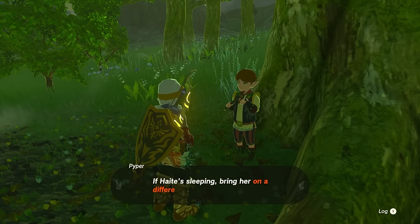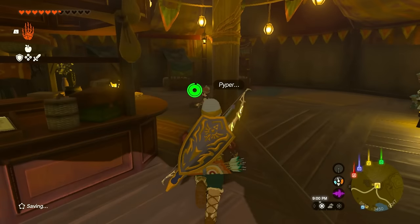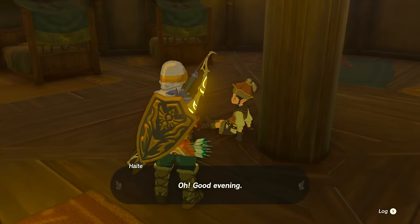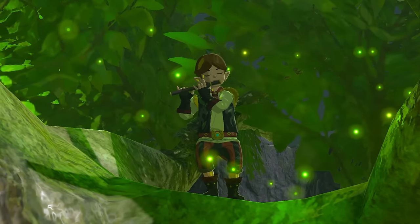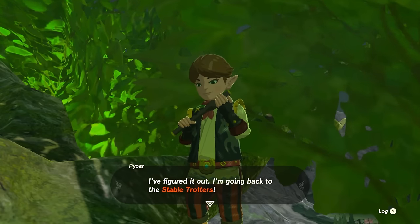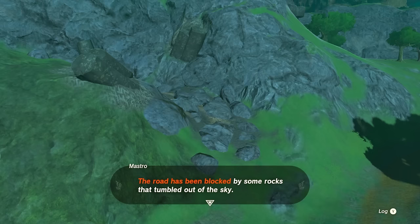Piper will then say to go and bring the same girl you talked to earlier to him. Progress the night by one more by going to the cooking pot, then you'll find her the next night awake. Bring her over to the tree where you found Piper and the cutscene will play. After this, Piper will join the band and you have to head back up to Outskirt Stable — the one by the fairy. You won't be needing a horse for this one.